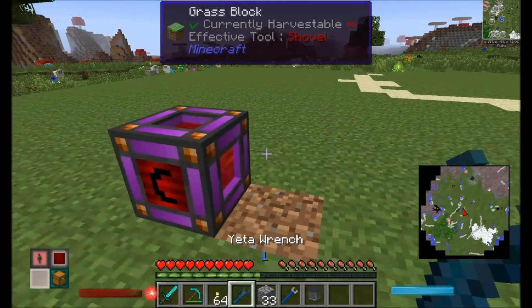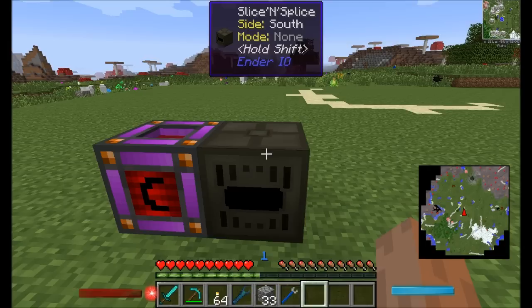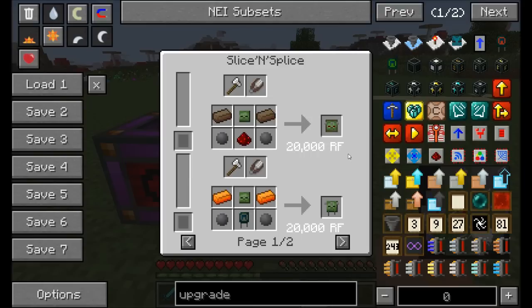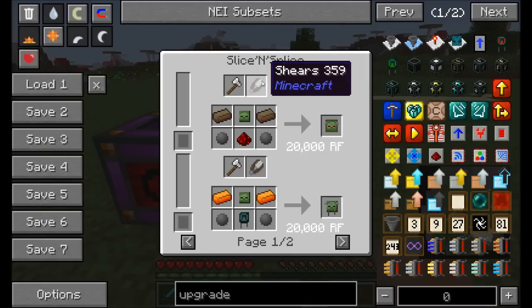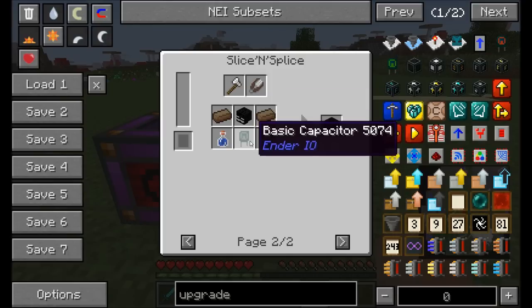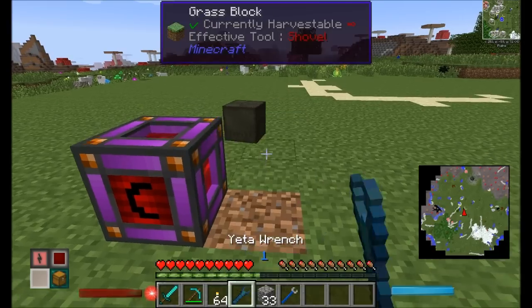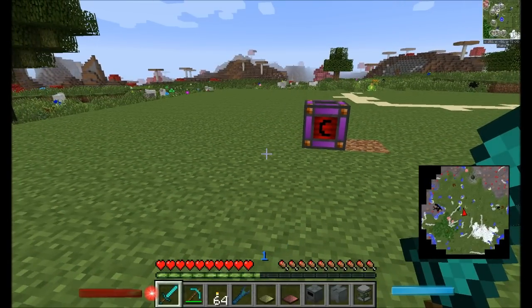The last machine for prerequisite crafting is the Slice and Splice. This creates crafting components used later in the mod. It requires an axe and shears in its slots which take damage each crafting operation and need occasional replacement. You can make things like zombie controllers, zombie electrodes, and a tormented enderman head using an enderman head - which is a fun reason to like this mod.